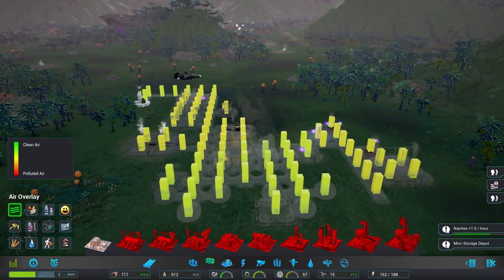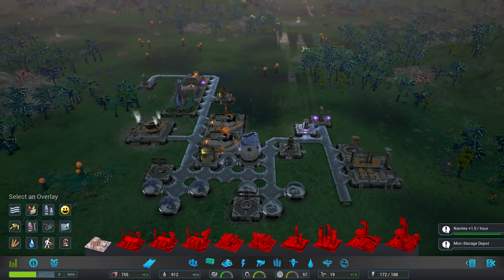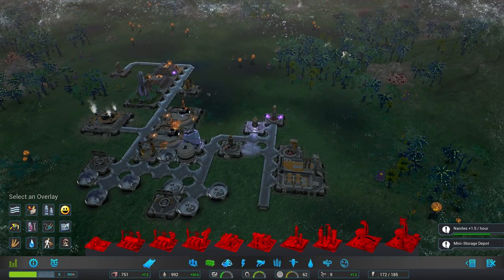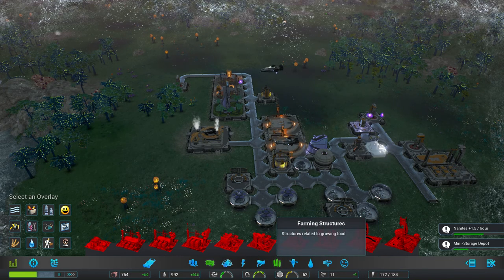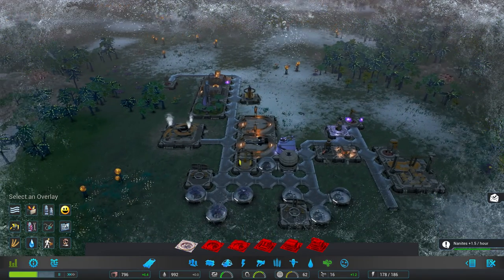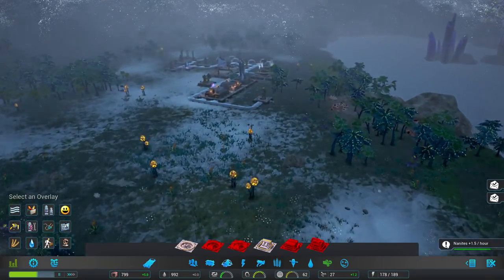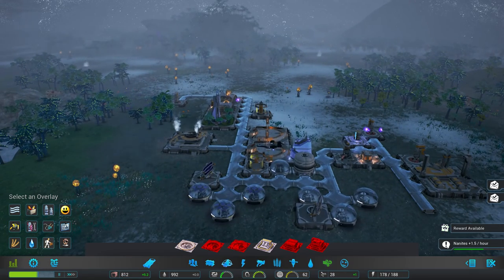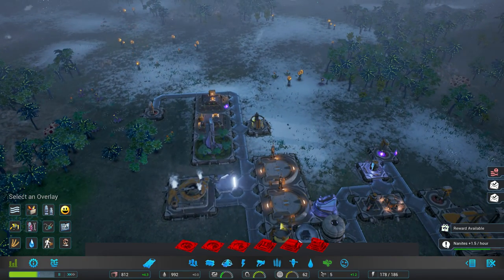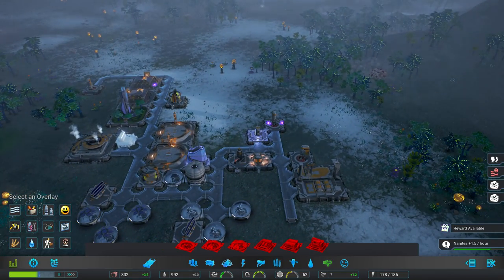Need to start worrying about clean air — it's been going down and once it gets around 65-68 they start complaining. There they go complaining about air quality. Let's put one air filter down here and one over by the mines. I prefer air filters over intake fans because with all the geothermal vents nearby, when those erupt the green gas will make the colony nasty. Filters will definitely be the better option long term.